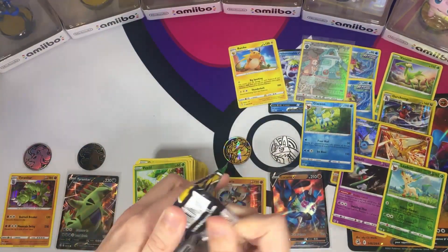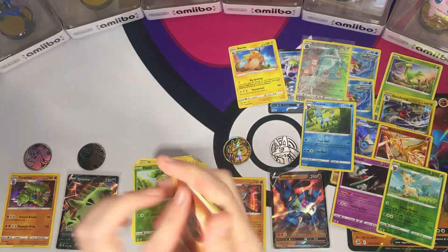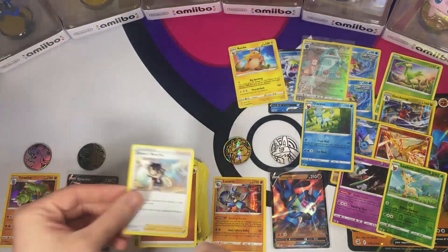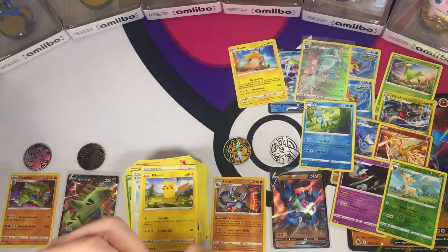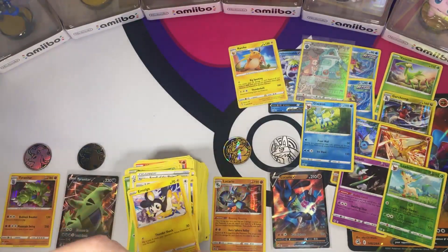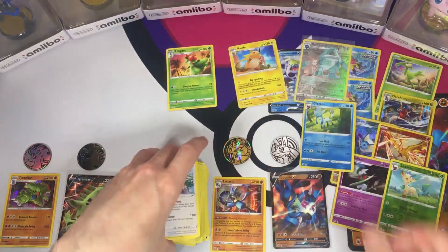Pretty slim chances of getting anything good, but we gotta find out. We got Energy, Zinnia's Resolve, Copycat, Rapid Strike Scroll of the Flying Dragon, Pikachu, Applin, Lillipup, Emolga, Tentacool, Lilligant — that's gonna be a Rare Reverse — and Stoutland Rare Non-Holo.